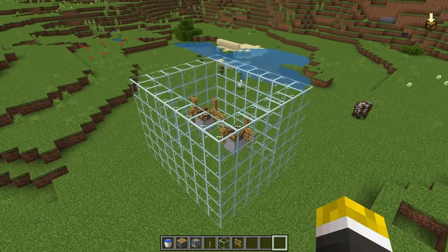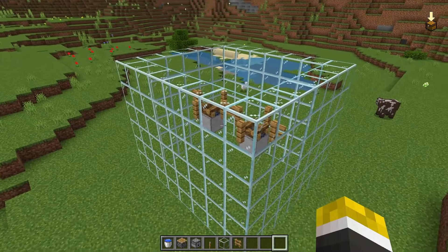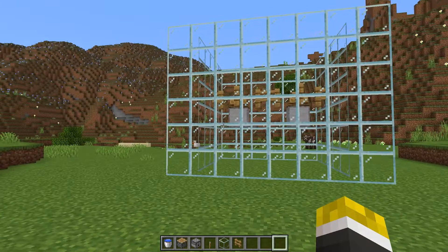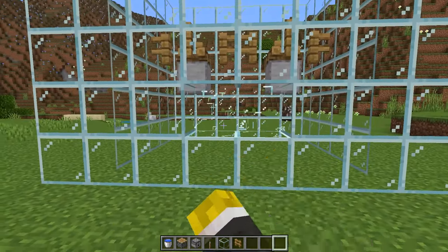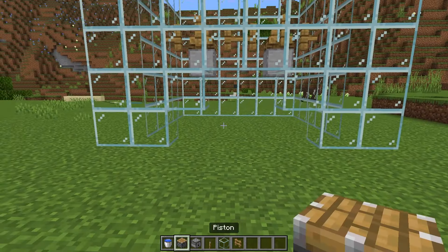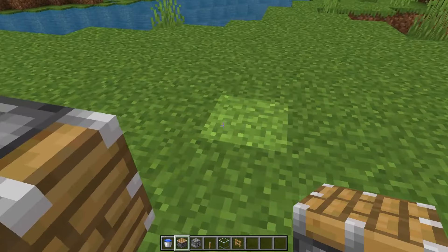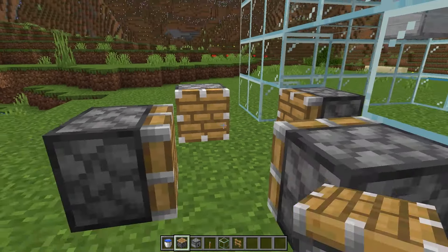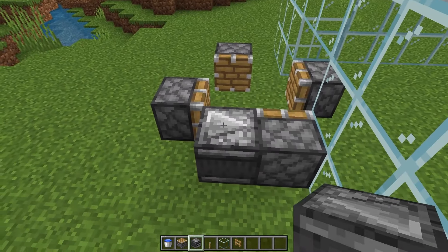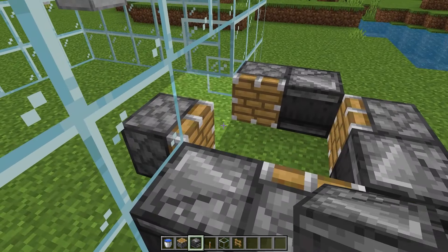Once you have your area with walls six blocks tall, we can get started on the trident killer. Come to either one of the two longer sides and break out those four blocks, along with those two blocks there. Then take a piston and place it in line with the glass blocks. Turn and place a piston, turn and place a piston, turn and place a piston. Then take your observer and place it facing in that direction so the arrow is facing into the piston. Do that for all four sides.